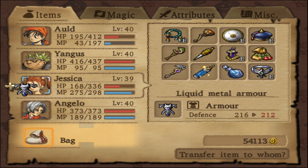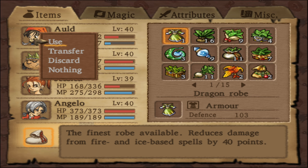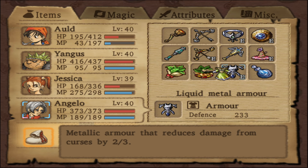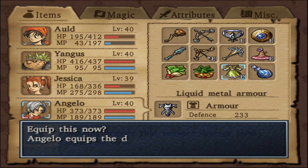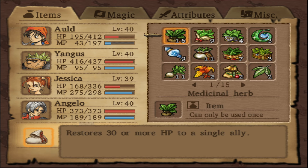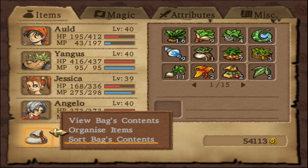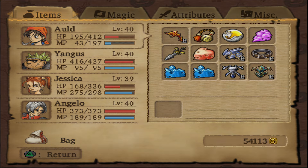So if we compare — 216 to 212 — the Dragon Robe is better for Angelo. It reduces damage from curses by two-thirds. I don't know what curses that affects, because most curses don't deal damage in this game. The actual curse effect in battle just makes you lose your next turn. Some cursed equipment might have a damaging effect, but I'm not sure about that.